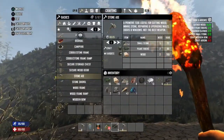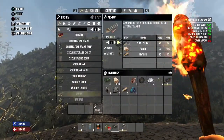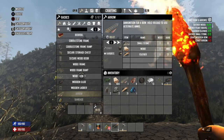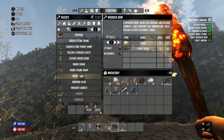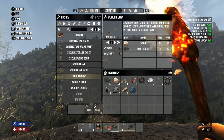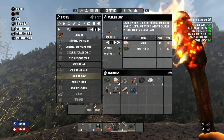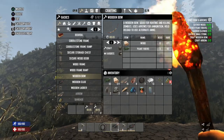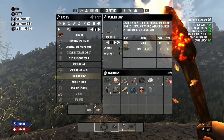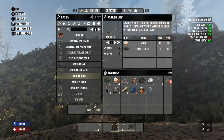Right, well let's make some arrows and then we can worry about crafting a bow. We could make a few wooden clubs but I'm not bothered about that — I try not to use the wooden club if possible. And then we need to organise this a bit; I hate having a messy inventory.